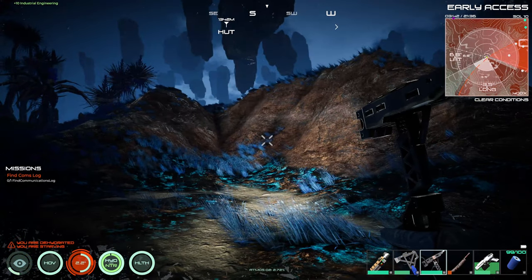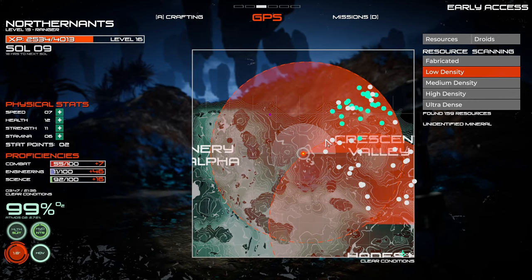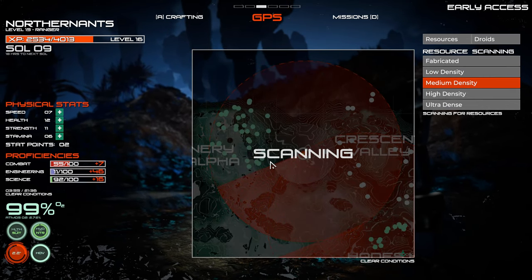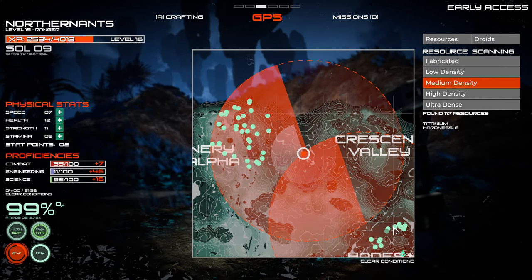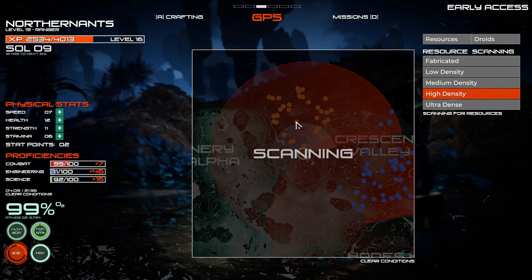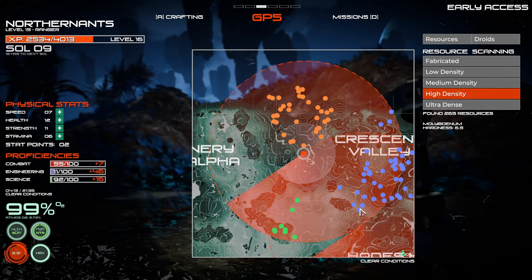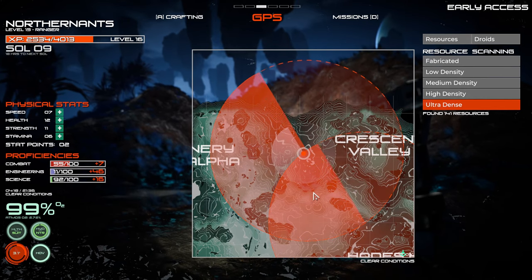I put up a couple radar dishes which is letting us scan for these different minerals — there's aluminum, lithium. Let's see medium density — so we can scan different density minerals. Tungsten — that's a six, I don't know if this chisel will do six or not. Other — heavy density, that might be iron, could be copper. Yes, this is the copper area. Cobalt — that's 6.5. Ultra dense — no ultra dense around us.